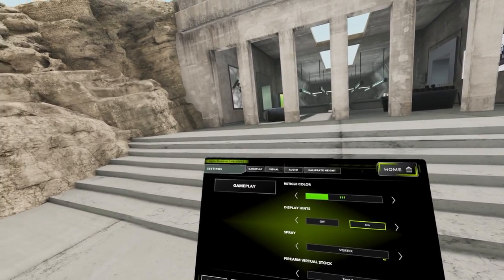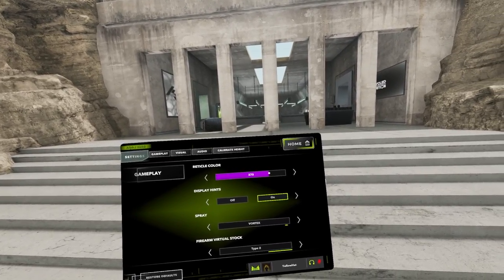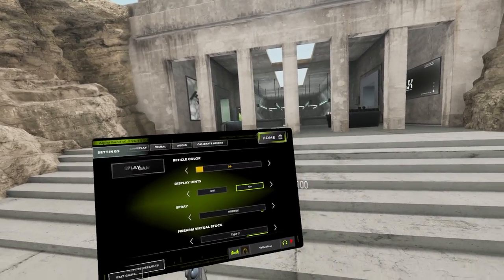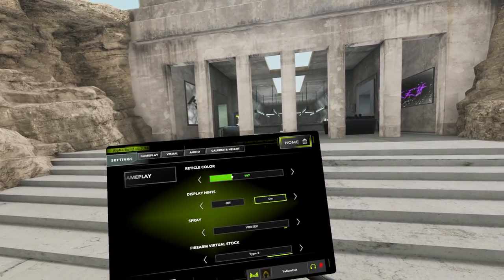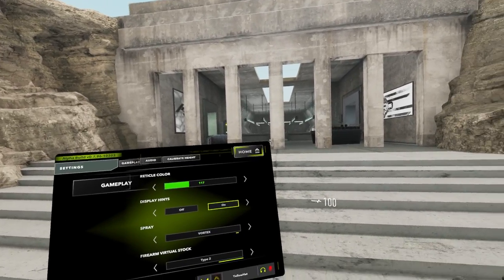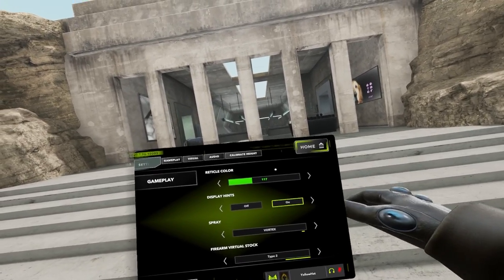We'll start with gameplay settings. One cool thing about Veil is that you can adjust your reticle color — you can make it bright purple, orange, or green like I do. I really like this feature because it's very thoughtful for people who are colorblind.